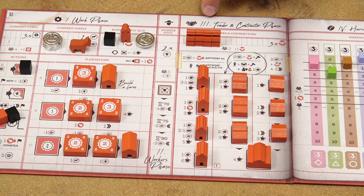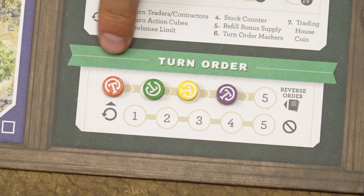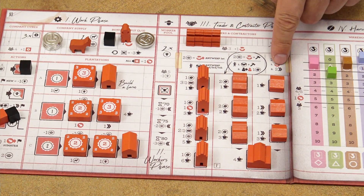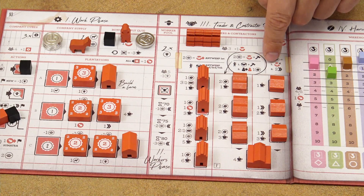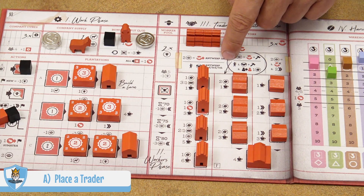The third phase is the trader and contractor phase. Players take turns in turn order, and on your turn you may perform one of three actions or pass. Unlike the first phase, if you pass in the third phase and other players haven't passed, on your next turn you can still take an action. Only when all players pass consecutively is the third phase over.